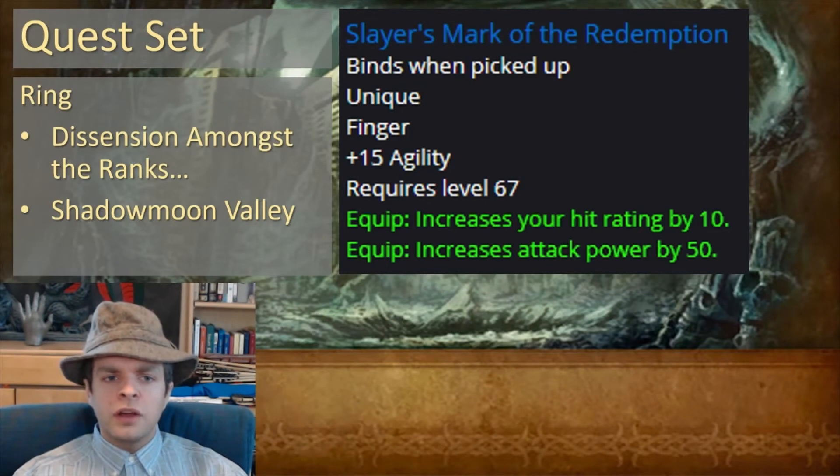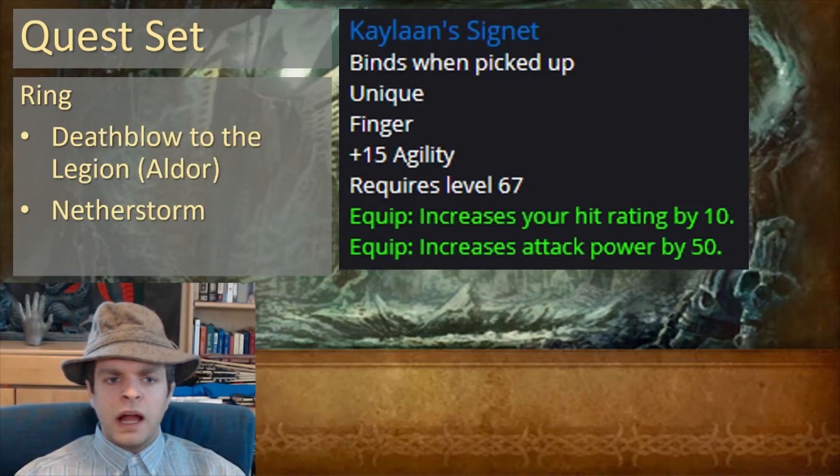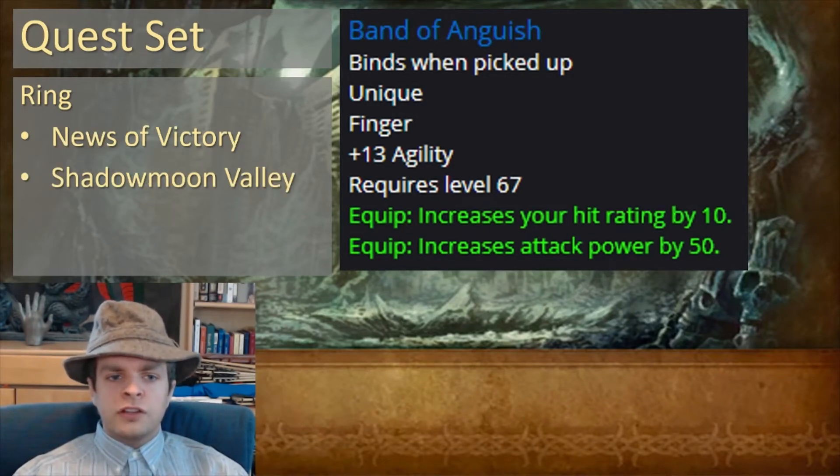For your rings, the first option is Dissension Amongst the Ranks from Shadowmoon Valley, which gives you the Slayer's Mark of the Redemption — an excellent ring. If you're Aldor, you can also do Death Blow to the Legion in Netherstorm, which gives you Kaylaan's Signet, which has the same stats as the Slayer's Mark of Redemption — very good. But if you're not Aldor, you can do News of Victory in Shadowmoon Valley to get the Band of Anguish, which again has very similar stats and is a very good ring.